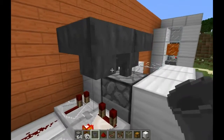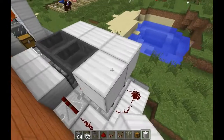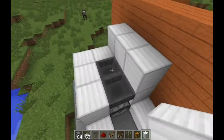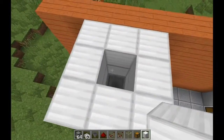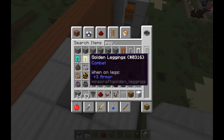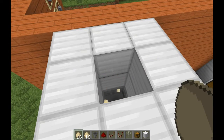Throw in another hopper and wrap the whole thing in whatever your material is. You don't want to go too high — this is so the chickens don't get out. Let's grab some eggs. Eggs — I believe it is a 1 in 8 chance of spawning a chicken, so you need a lot of eggs to get chickens.